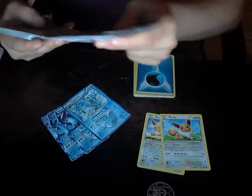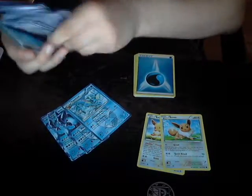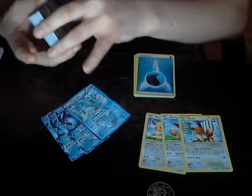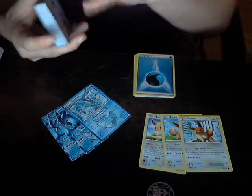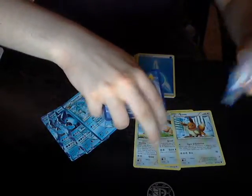I'm pretty sure we have three Eevees in here. And then we have the Signs of Evolution Eevee — this one's not too bad I guess, but it can't search EXs. It can only search Pokémon that evolved into it, so it can only search the GXs, which is kind of bad.